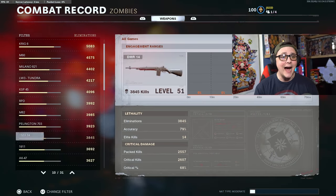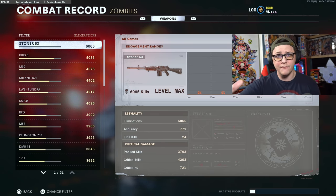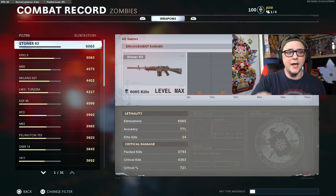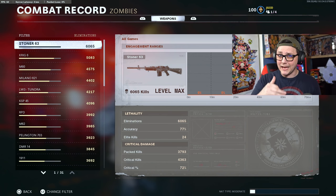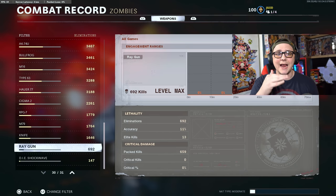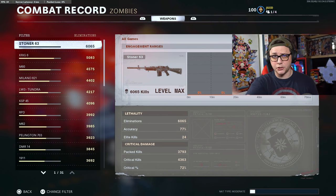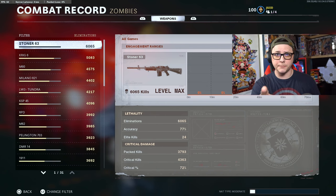My highest kills weapon in zombies is 6,000. The Stoner is what I use for pretty much everything now that I've already done it. Whether I'm going for Easter egg, going for high rounds, or doing other Dark Ops challenges, I'm using the Stoner because it's a top tier weapon in the game. You can see all of these are like 3,000 or 4,000 kills, and I was able to get gold — all these weapon challenges completed, so I kind of have an idea of what I'm talking about. We're going to go through various things and I'm going to show you in-game examples.